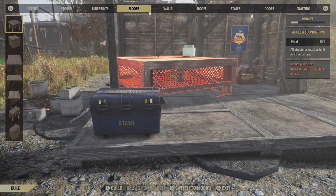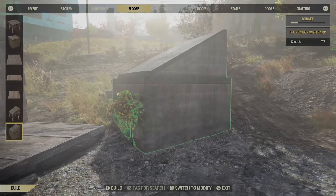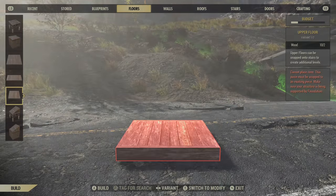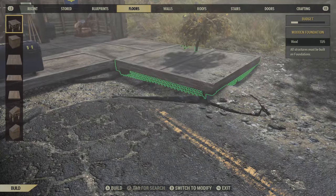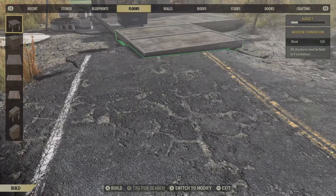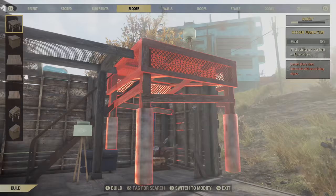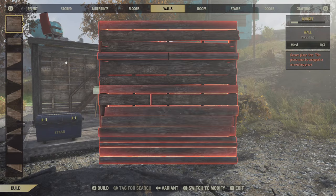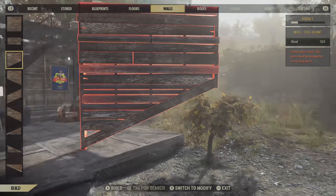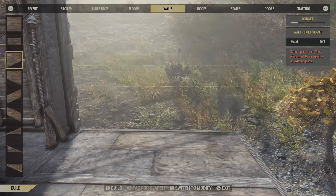We have floors with lots of different options, and they'll probably add more over time. You'll notice the game does have a snap feature for easier building, to make things look concise and clean - because it can be so annoying when stuff is uneven. Then we have a bunch of walls, again with that snap option present. Bunch of different things to build.